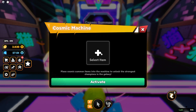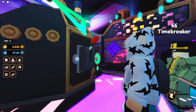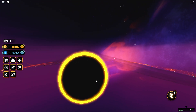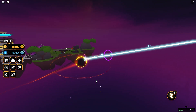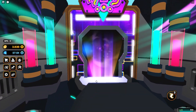Go ahead and summon a cosmic. Let's go ahead and do it right here, let's select it. As you can see, it's 100% for this one. Let's craft this cosmic right here — three, two, one. Oh yeah, it goes through this whole animation, it looks super cool. It's like he's flying out of the sky and landing in the star. And then here's your cosmic you've crafted.